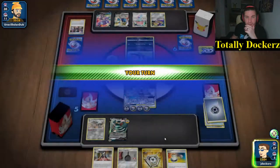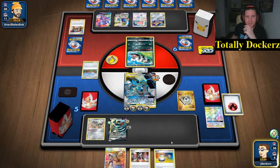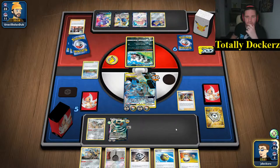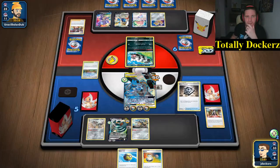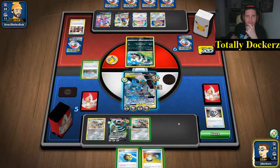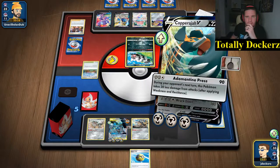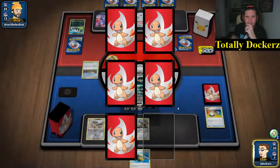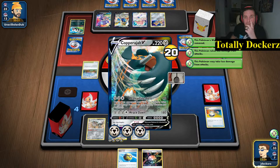I do have metal energy in there. I'm going to do this - put onto our Cramorant V. I can throw one of these, then go get another energy to put on our Cramorant V. Do I retreat? Three - hit into this. I'm taking 30. Taking 90 less damage.